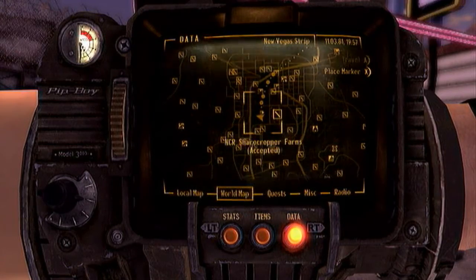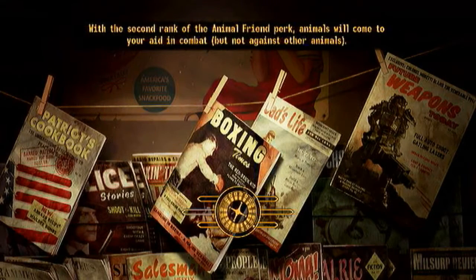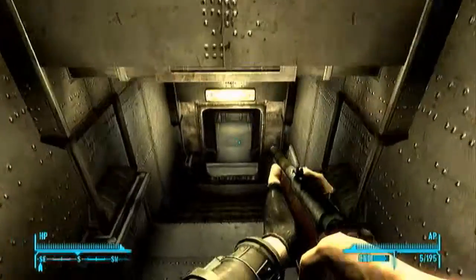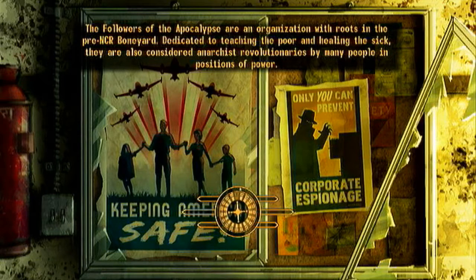Now, if you continue down the strip and get to the last little strip area, go ahead and enter the Vault 21 gift shop. I thought IGN did a poor job on this snow globe — I got very confused in here. Go straight into this little door right here, then take the left down these stairs and enter Vault 21. This place is like a maze. You are going to have to pick a lock for this one — it's an average lock, but my lockpicking was at 90 so it was a piece of cake.